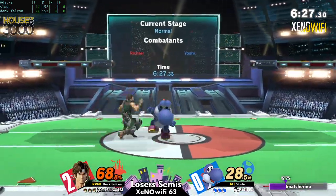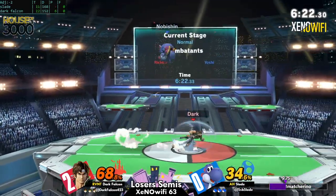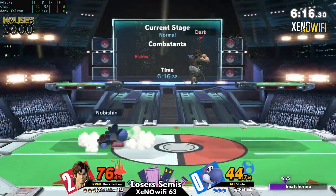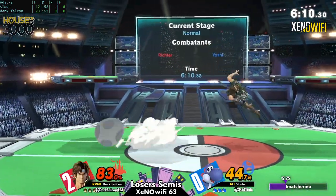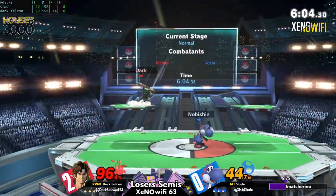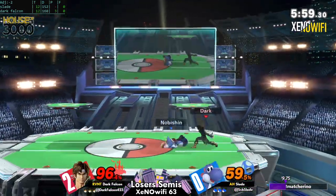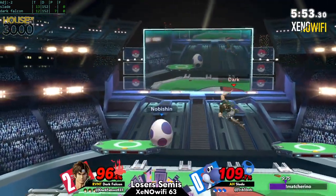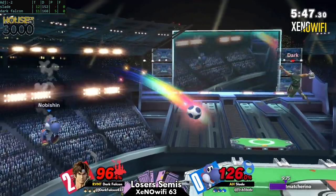Now it's starting the same way that game two did — an early lead for Slade. That's certainly a boon for Yoshi: the less you have to approach and the more you can start counter-punching with things like nair at a shield, those are the huge benefits. We see a couple up airs come out from Dark Falcon — those are what's going to turn the tide of damage. And they absolutely have thus far, a whole 10 up, now even more.